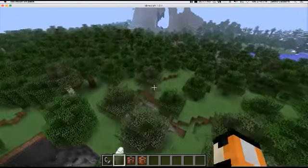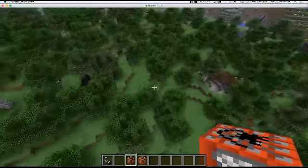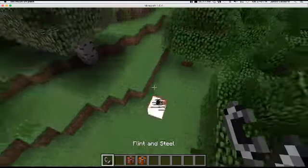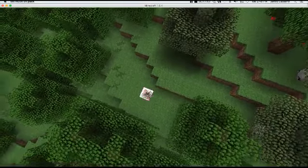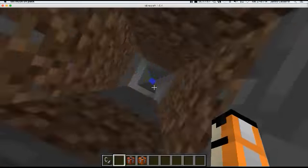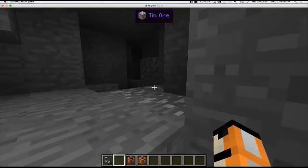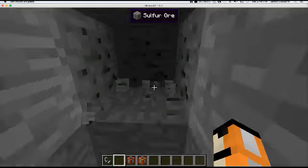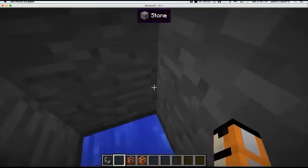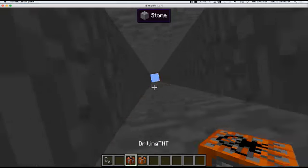This is the Digging TNT. For my opinion, I think this could be helpful in some ways but it can be deadly. Boom — what this does is just dig the hole all the way down. Is that a cave? It is a cave. It goes all the way down to bedrock — well, not quite, but it gets down. It's a perfect way to start doing stuff. So that was the Digging TNT.